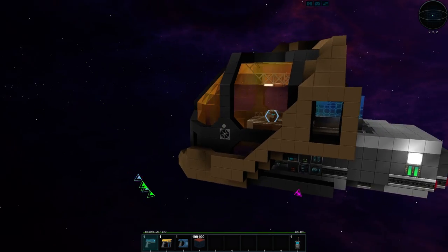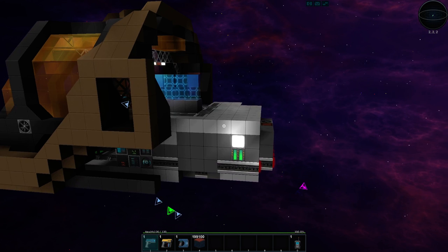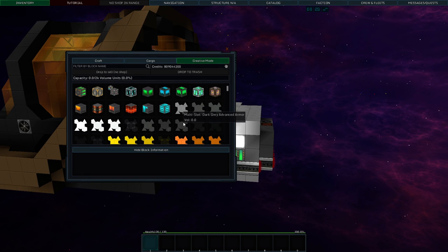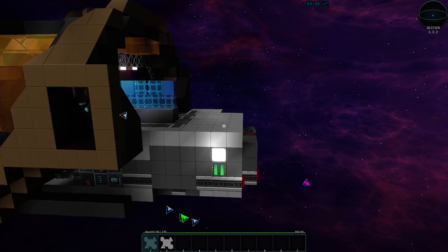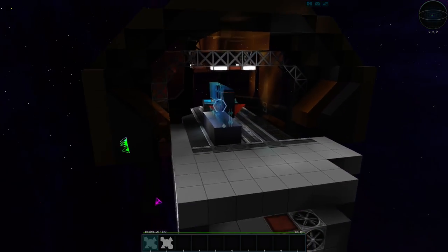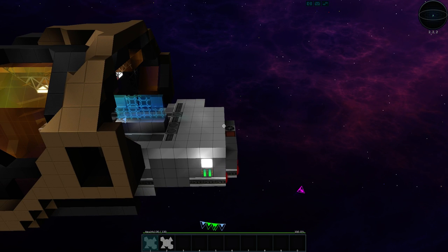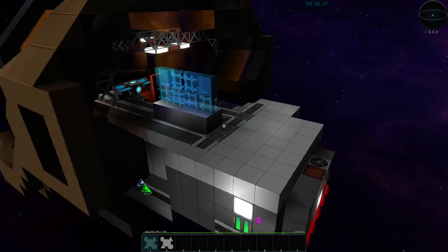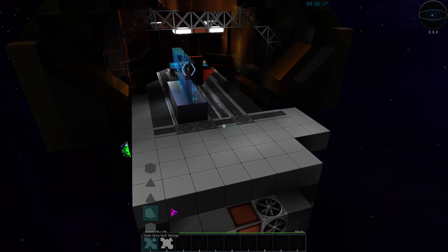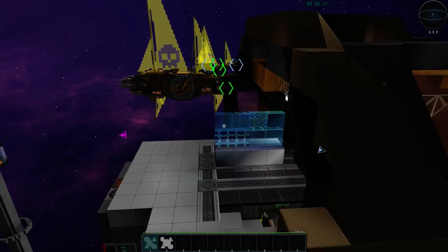I'm thinking we at least lay out the interior rooms. We're not going to have a ton of rooms but we'll have some. Let's hop into creative and get started — we'll start with dark gray and gray and just build with that until we get an idea for what we actually want. We need to figure out how to transition from the bridge to the rest of the ship.